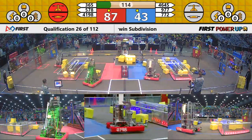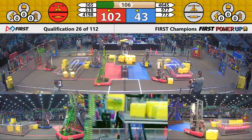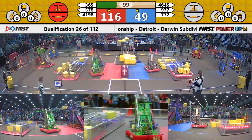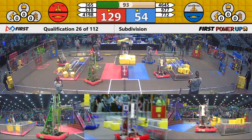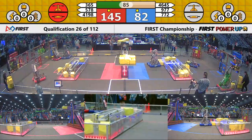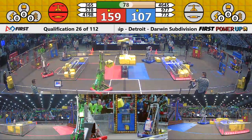Early advantage goes to the Red Alliance. They're up by about 40 points. They have control of the switch over on their side of the field. Blue controlling the switch on their side, but Red trying to take it back and that switch looks balanced over on the Blue side. Red also in control of the scale in the middle. So they are accumulating points at a rate of two per second by virtue of controlling their switch and the scale. They now control the switch over on the Blue side.